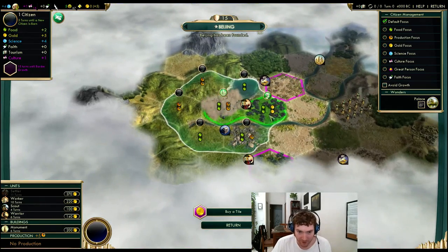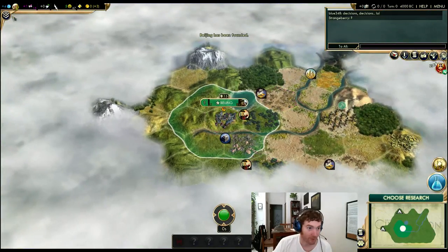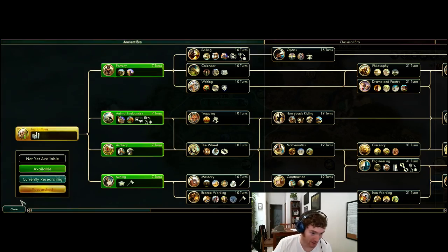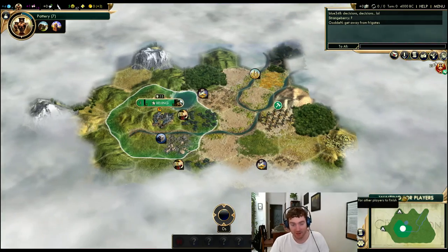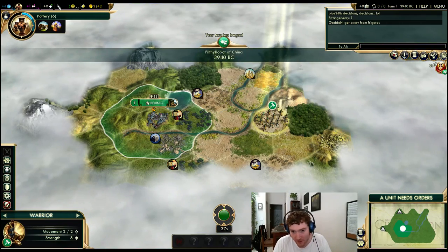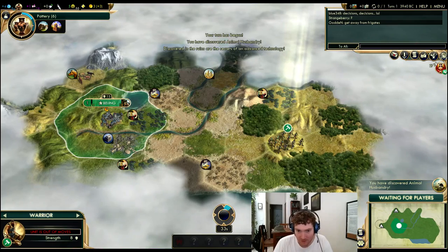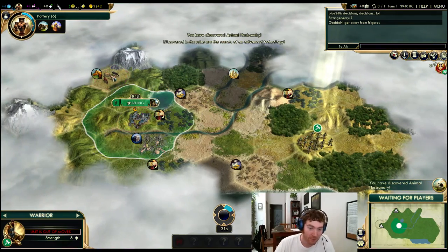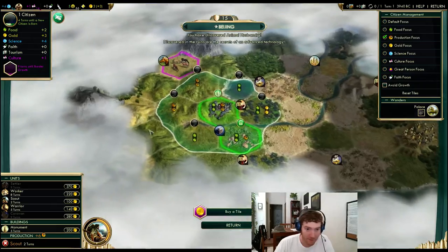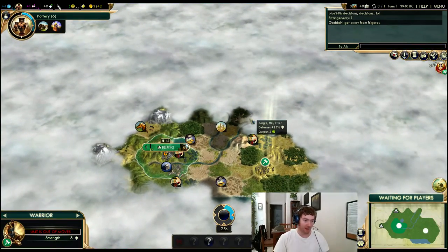I like my hill river start. I like a turn-one settle if I can do it. I have an immediate growth tile with some production on a hill, so I'm going to very quickly get out my scouts and get into pottery. Wine and incense is actually a thing here for once because these are actually workable tiles. There's coast down here — interesting. And decoupled Animal Husbandry! That's awesome — that means I get my horses right off the bat, which is going to really help my tech path.